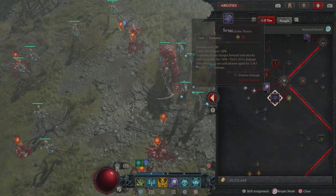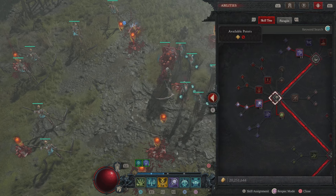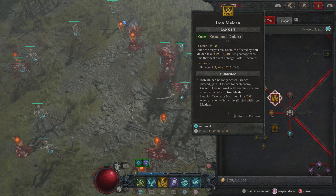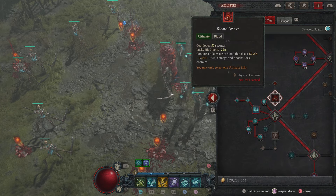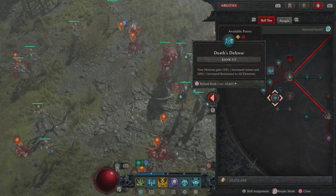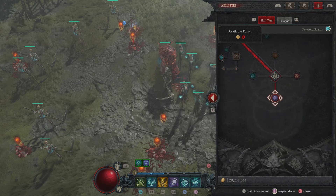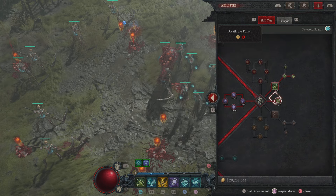Everything else in the build is pretty much the same as usual. We use Blight and I want to use it a lot — constantly. I want to be active, I want to be playing the game. So I'm going to use Iron Maiden and then Corpse Tendrils to make enemies vulnerable. Army of the Dead because it's amazing. Minions gain more armor and elemental resistance, and you deal increased damage when you're close to the minions. That's the basic necromancer build for Season 4.